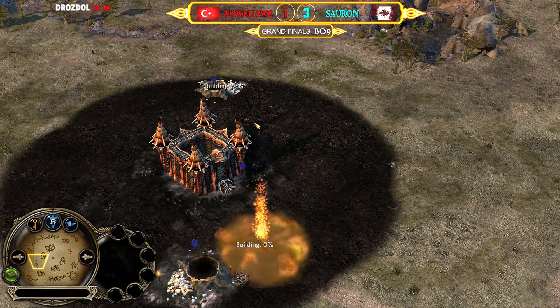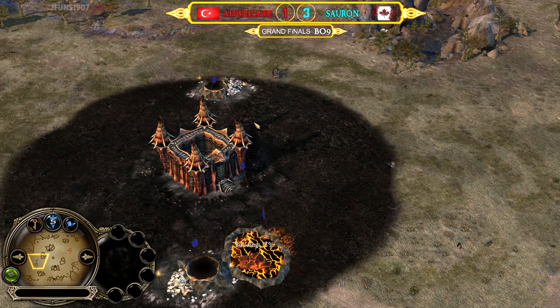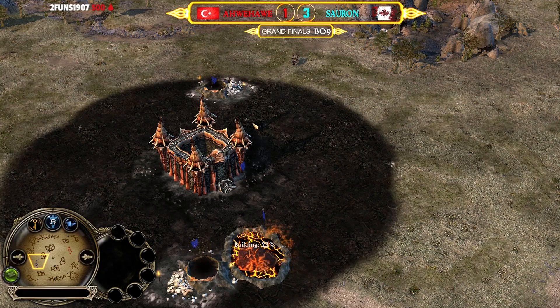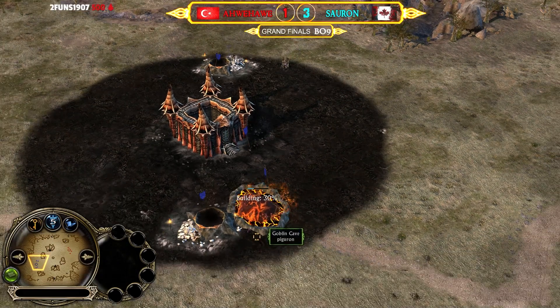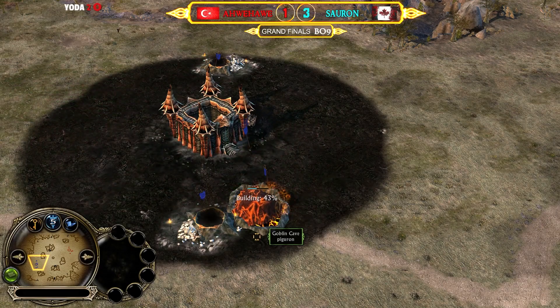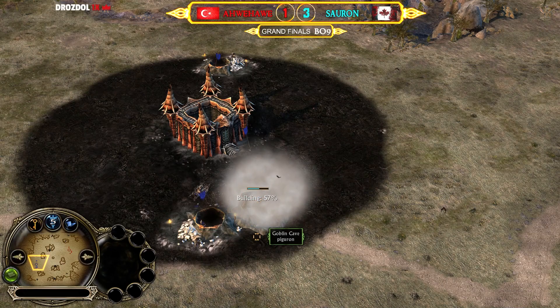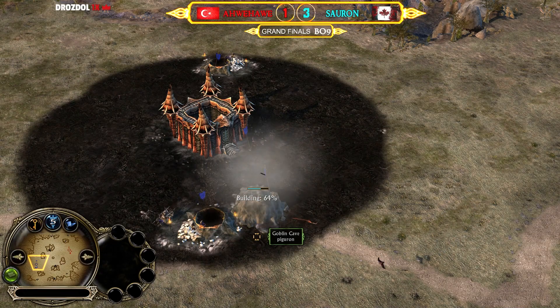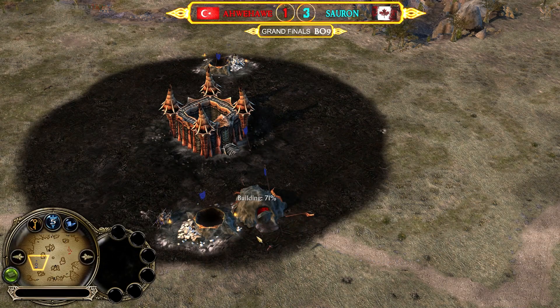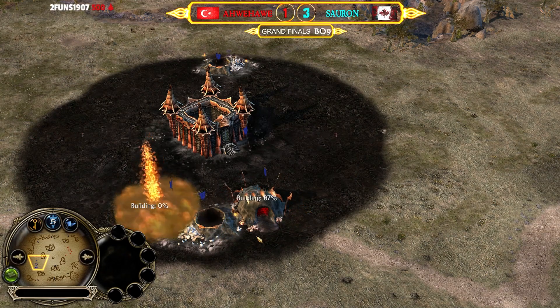Goblins are like a very snowball faction — when you get a lead you can build multiple tunnels and pressure non-stop, and it will be difficult for the elven player to deal with the swarm. But if you end up defending yourself in the first five to ten minutes, you can scale really hard into the mid to late game as elves, because the elven archer unit is countering almost everything the goblin faction has to offer.